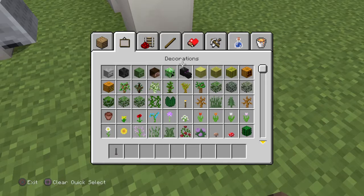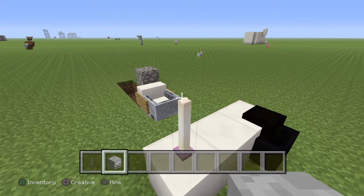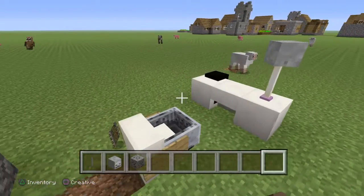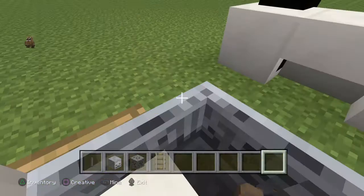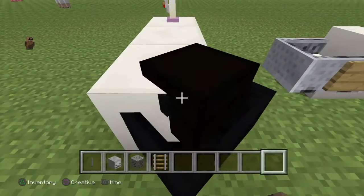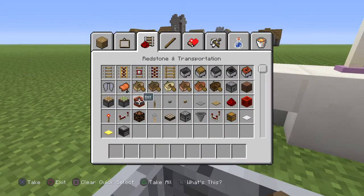Break everything there, then get an end rod and a skeleton skull. Place it right there — place the skeleton skull there, then put an end rod there. Then you can sit at this desk and maneuver into position. You can sit here and put whatever you want in here — I'll put a book and quill.